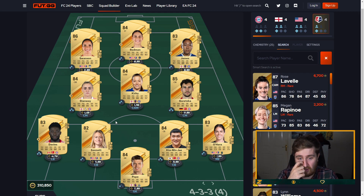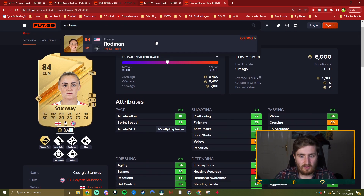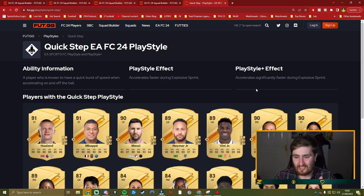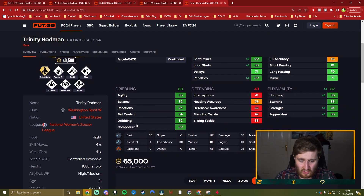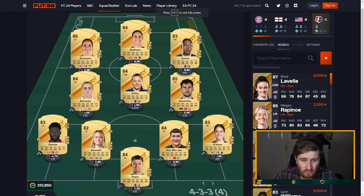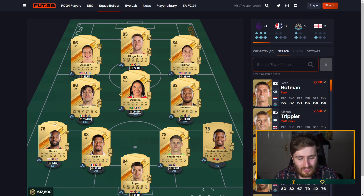Kirby is probably the weakest part of our attack but still decent. Lauren James has five-star skills, four-star weak foot, 87 pace, and 90 strength. Rodman — I think that's Dennis Rodman's daughter — has the Quick Step gold play style, which accelerates you significantly faster. With a Hawk chemistry style she's got near 99 pace, great shot, good on the ball, and impressive physical stats at five-foot-six. Swanson is one of the fastest attackers in the game. I think that team is really great value.